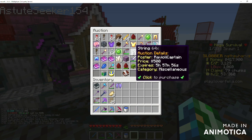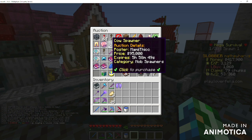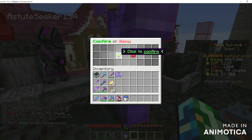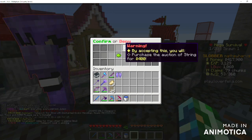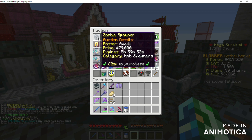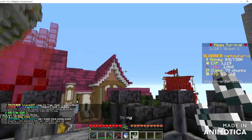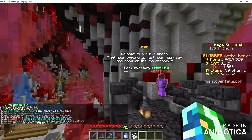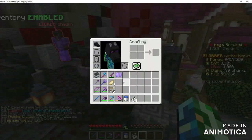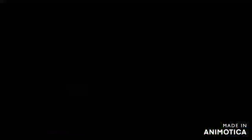To purchase stuff, find something worth buying, then just right or left click what you want to buy and click the green button. It will go into your collection box like I showed before — just click it and it pops into your inventory. Make sure there's space in your inventory because that could mess it up a little.